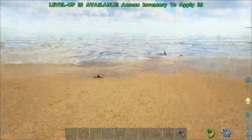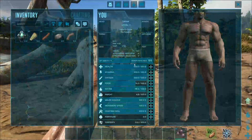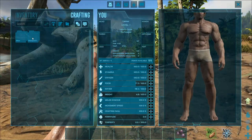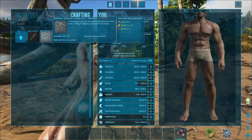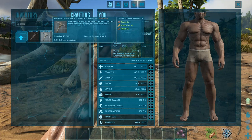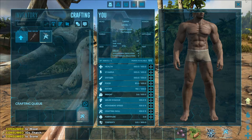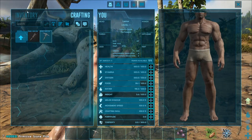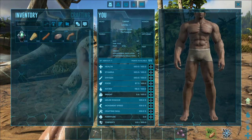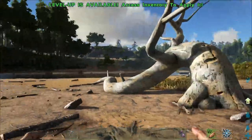You can walk over and drink some water — you'll hear yourself chug and you'll feel great. To craft an item, hit Tab. Your first item is going to be your Primitive Pickaxe. You need 10 Thatch, 1 Wood, and 1 Stone. Double-click on it — on Xbox I believe you hit A, on PS4 I believe that's X — and it crafts and goes into your inventory. Then drag it down to your toolbar.